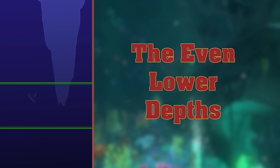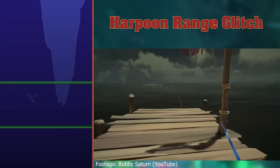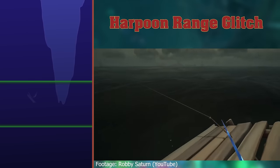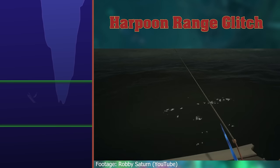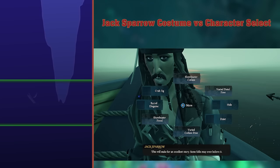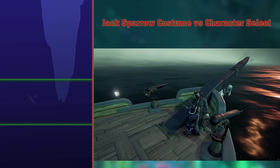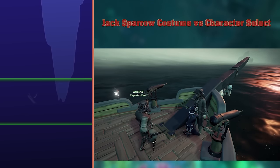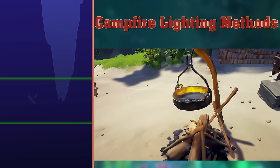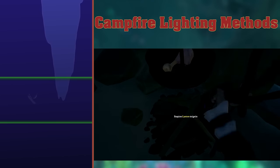The even lower depths. Harpoon range glitch. I'm not fully sure what this means, but I found a YouTube video with a very long harpoon. Jack Sparrow costume versus character select. There's a Captain Jack Sparrow costume in the game. I suppose some people want to actually play as Captain Jack. I feel bad for every pirate whose player wants rid of them for a clone of Johnny Depp. Campfire lighting methods. Campfires can be lit with a lantern, but they can also be lit by striking it with your sword. It's completely inefficient to do so, but it's a cool detail nonetheless.